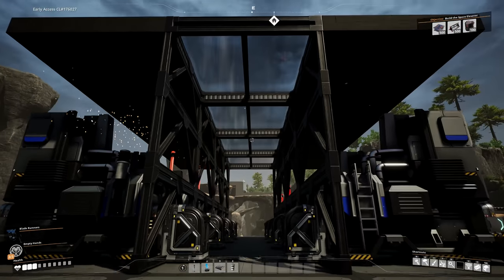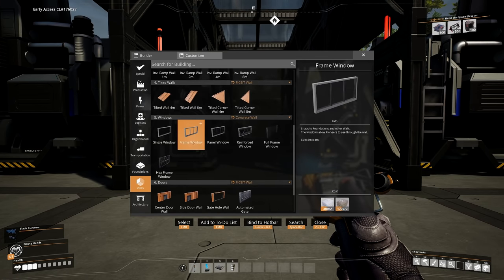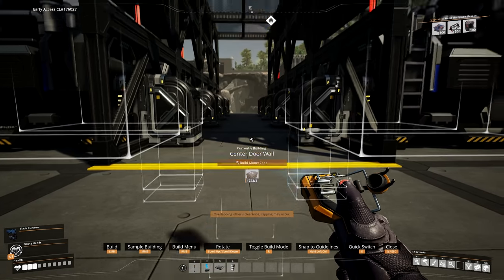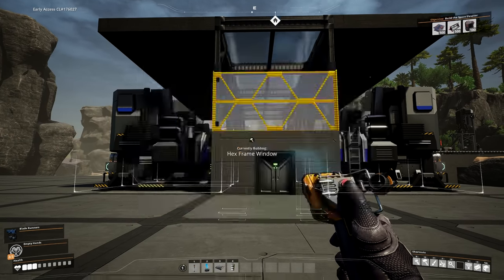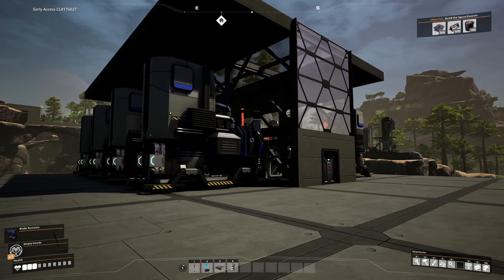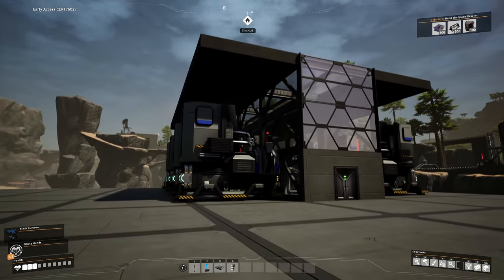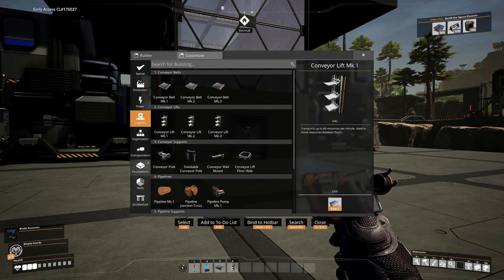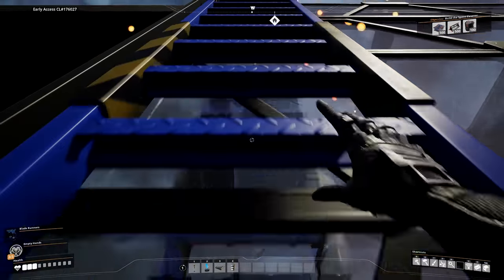We've got this open spot, so we go into walls, then doors, changing to concrete walls, and add a door here. I also go into the walls and down to windows and add a window there as well. I'm still debating whether to use windows further along. What we should do now is go into architecture, grab ourselves some ladders and then head upstairs.